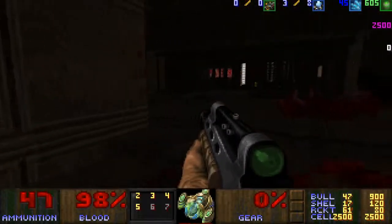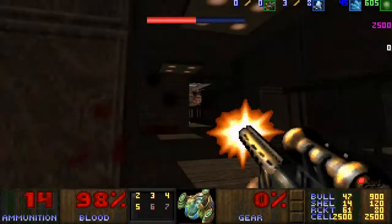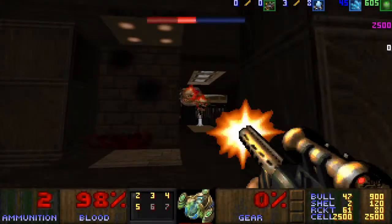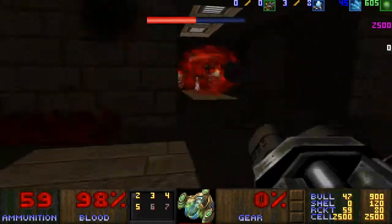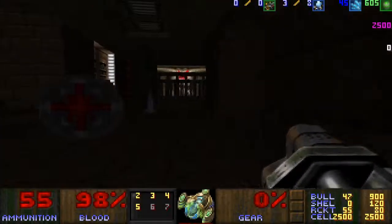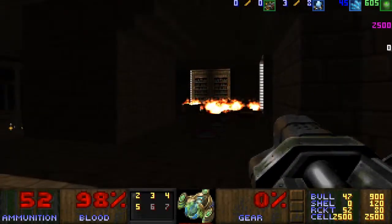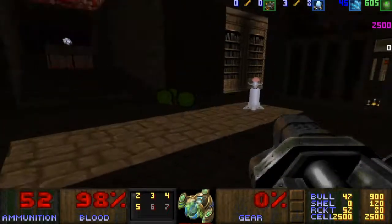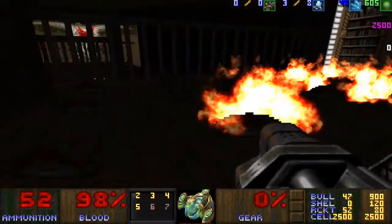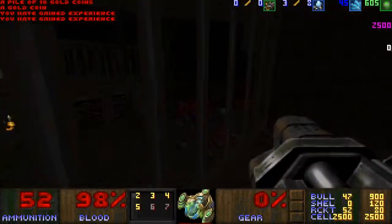I think it can trigger the mine. I don't want them any closer here right now. These are not the enemies I wanted to use mines on. That was funny - not only was that the Frost Baron, which means he's weak against the flames, but he did trigger that mine. There are plenty of mines on this map, so I can spam them a little bit.